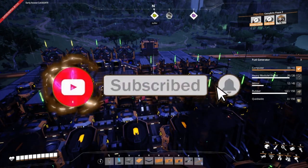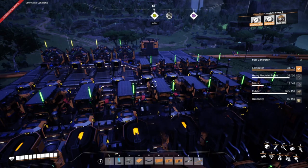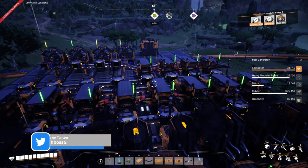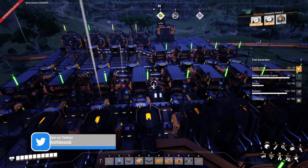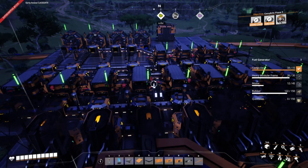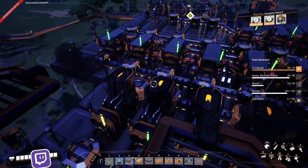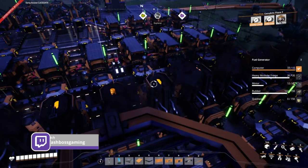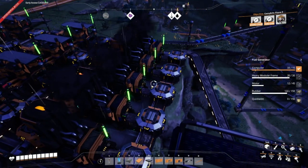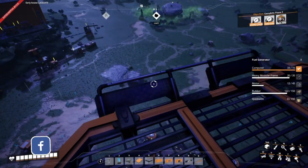Welcome back to another episode of Satisfactory Update 6, this is episode 24. As you guys can probably notice below me, that's the rotors factory we built in the last episode. You may see some slight differences — I added more smelters off camera, and I also upgraded the main belts to Mark 4, so they're super super fast.